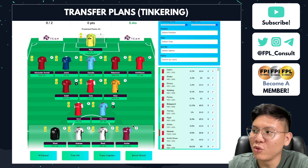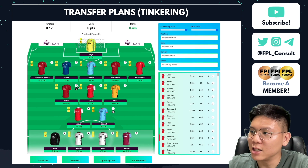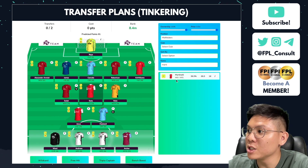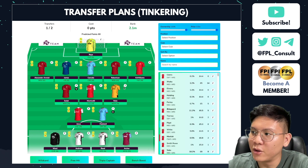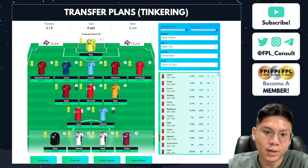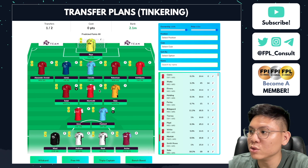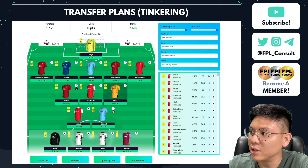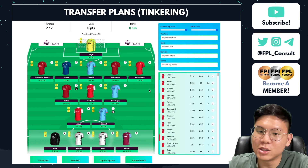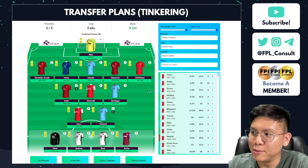Another way to use my two free transfers and money in the bank is to downgrade Saka to Martinelli — something I'm really fond of — and then upgrade either Neto or Neko Williams. I could upgrade Neko Williams to Kyle Walker as before, or alternatively bring in Gundogan, who is someone else I'm considering. The possibilities are pretty much endless.